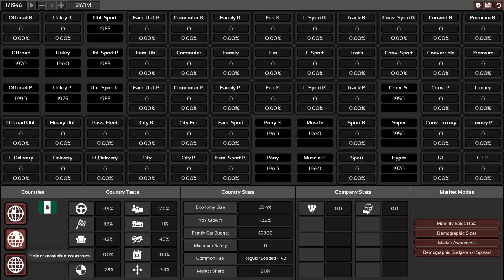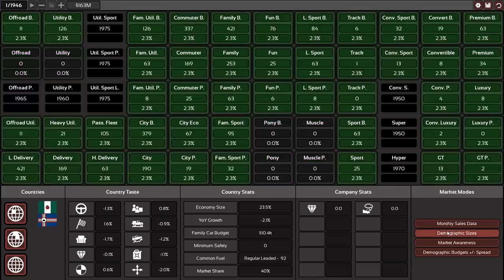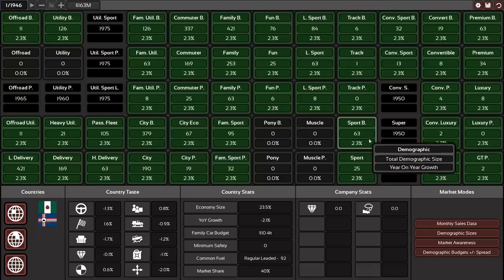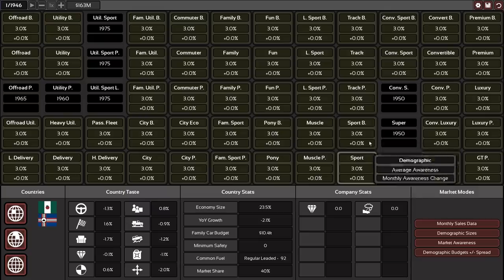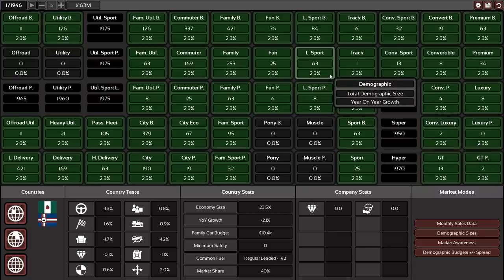Let's check out the world markets. Looking at demographic sizes — sports, sport budget — it's not that much but this is at our current awareness. At three percent awareness the current demographic sizes are rather limited. Sport light sport though has 63 cars at that level.